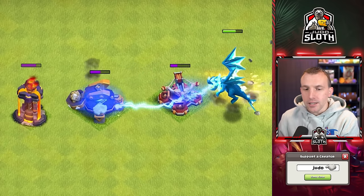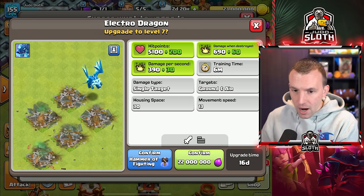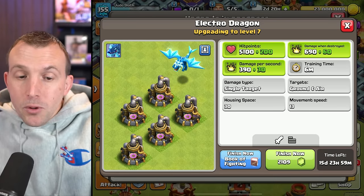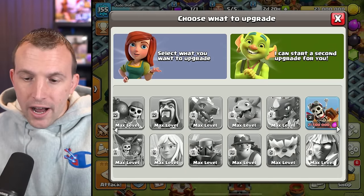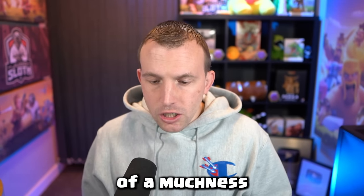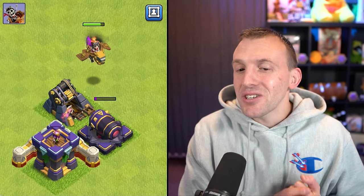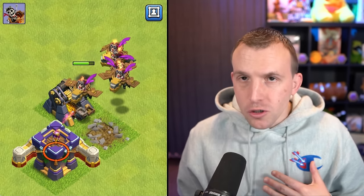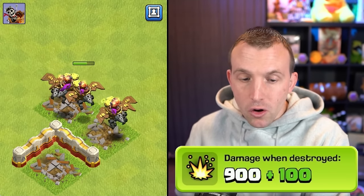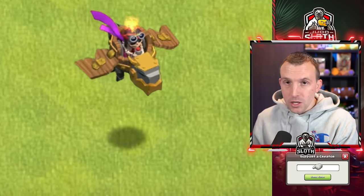I believe the Electro Dragon will be very powerful at Town Hall 16, so this is most likely one of your main priorities to upgrade. It all depends on which magic items you have access to, but the Book of Fighting I would use on the Electro Dragon since it is one of those longer upgrades. Once you get higher up in the levels, they are much of a muchness — roughly the same cost and upgrade time. The Dragon Rider gets upgraded to level 4, with 300 extra hit points, 30 DPS, and 100 damage when destroyed. Just like the Electro Dragon, I feel the Dragon Rider will be very popular at Town Hall 16.